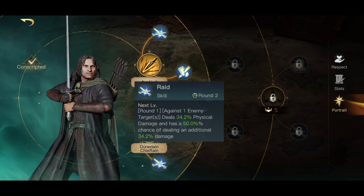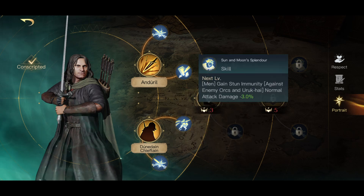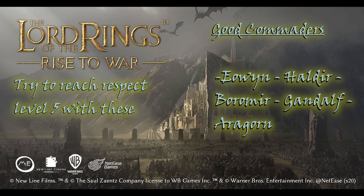Strider allows you to increase the stats of base equipment as well as remove any of the race restrictions. Precise Blow grants pursuit and Raid is just another offensive ability. At respect five you can get Hidden Heir — I put two points into that just to open up Sun and Moon Splendor to give all of my men units stun immunity with one point into that. And then you can go Nobility as well.